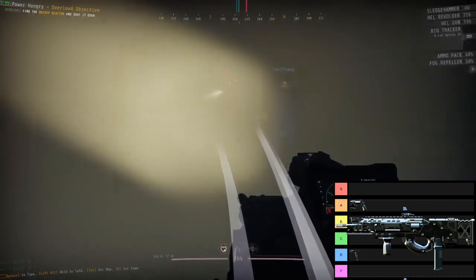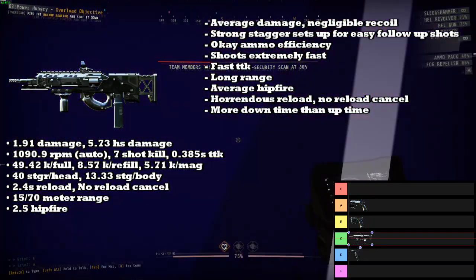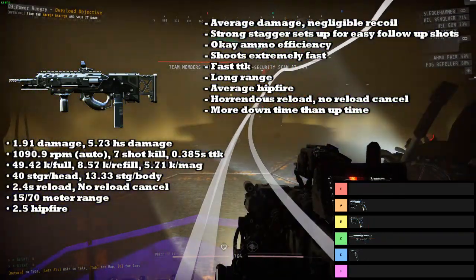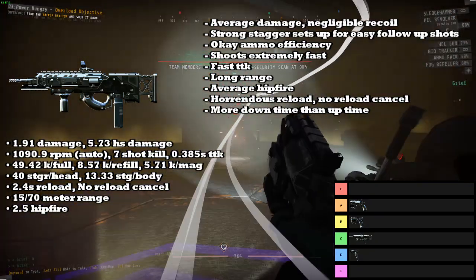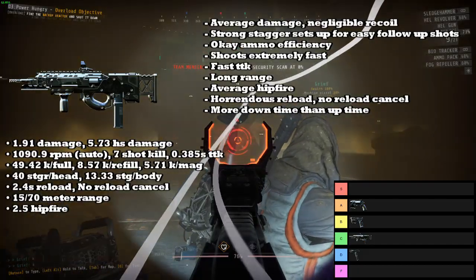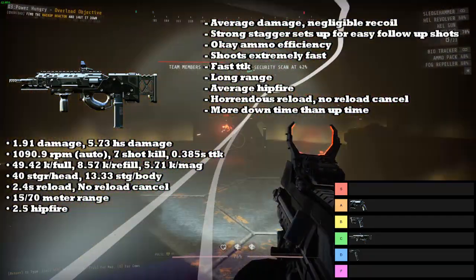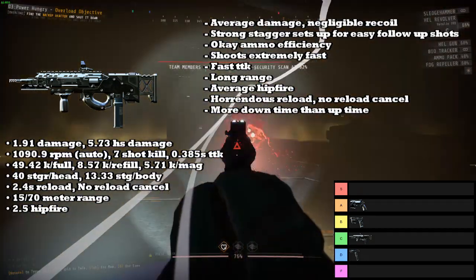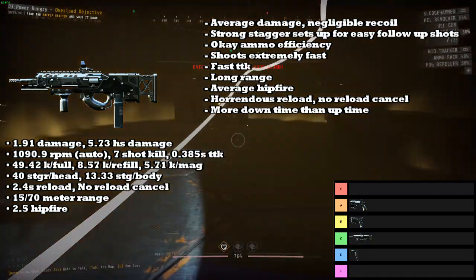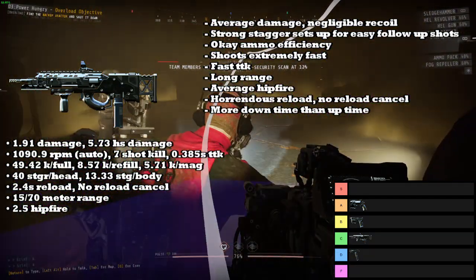Next up we have the Bullpup Rifle, which is going into the C tier. Overall, this thing has pretty average damage, only slightly below the Assault Rifle, so it's not too bad. Much like the SMG, it has completely negligible recoil — for all intents and purposes this thing is just a laser beam, bullets flying in a completely straight line. It also has a high precision multiplier, which means every single headshot is going to stagger enemies, allowing for really easy follow-up shots.